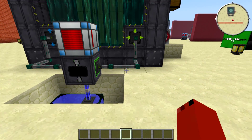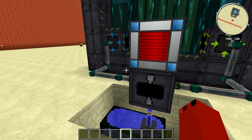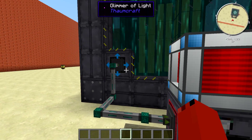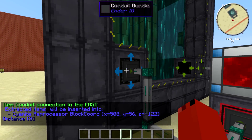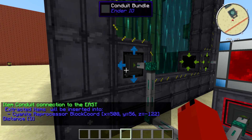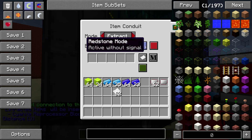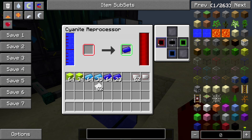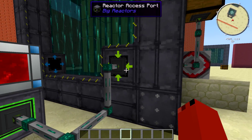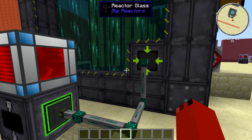The first mod we're going to be using is Ender IO, and this is the cyanide reprocessor. This is how you're going to automate the reprocessor. In here we have the cyanide reprocessor block coordinate — that's where it will extract the items from. I have it set to active without signal. It will take the items; this is set on red, so this is input. Output is green. This will take items and stick them into the reactor since this is an import.